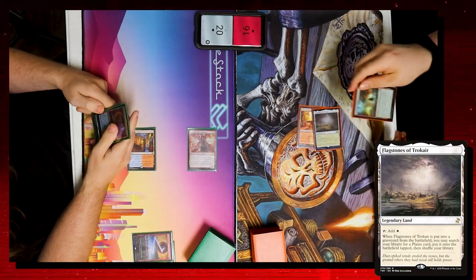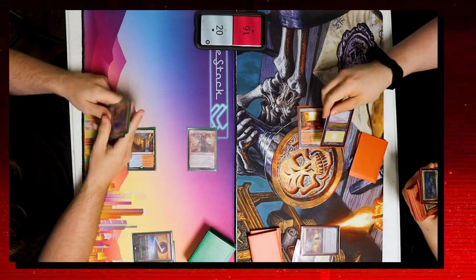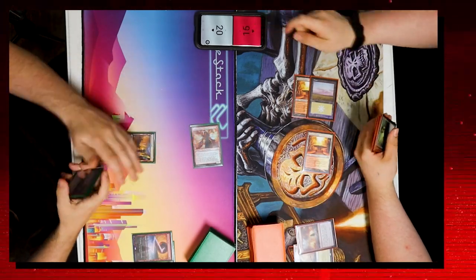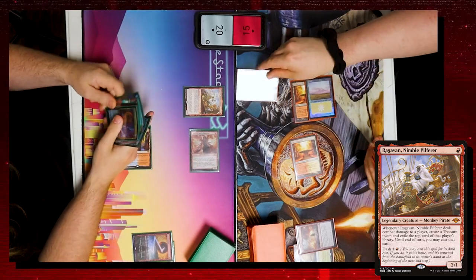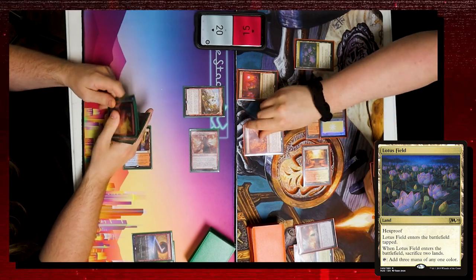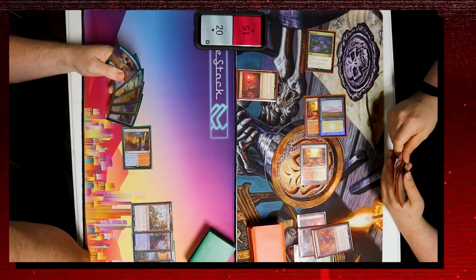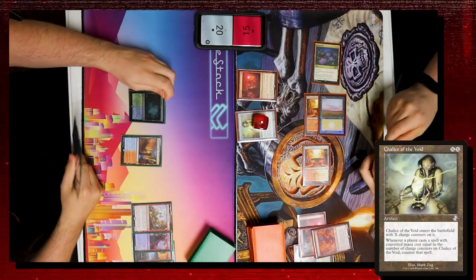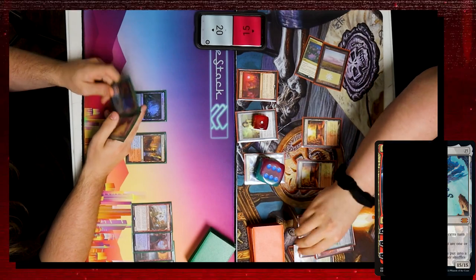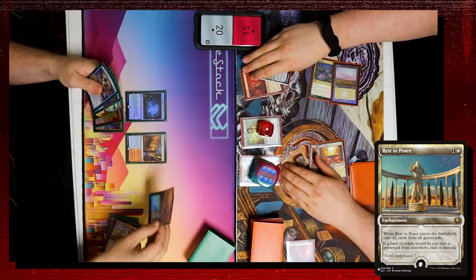Jake goes big brain — plays Flagstones of Tarkir then casts Cleansing Wildfire targeting his own Flagstones. That triggers Flagstones, giving him a tapped Sacred Foundry and a Plains, plus he draws off the Wildfire. I attack Jake for one dropping him to 15, play Ragavan, and pass. Jake drops Blood Sun, draws off it, plays Lotus Field — which doesn't force sacrifices because Blood Sun disables the trigger — then pitches a second Blood Sun to evoke Fury, killing both my creatures, and plays Chalice on one.